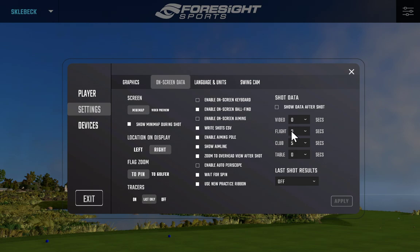On-screen data options include flight analytics, club analytics, and a table of all your shots. When on the range with shot data enabled, these separate screens pop up along with a three-second swing video clip. Last shot results — useful for full course rounds — shows your last shot distance and remaining distance to the flag. For tracers, I typically set it to last only, so it just shows my previous shot's tracer, clearing when I hit the next shot, rather than cluttering the screen with all previous shots.